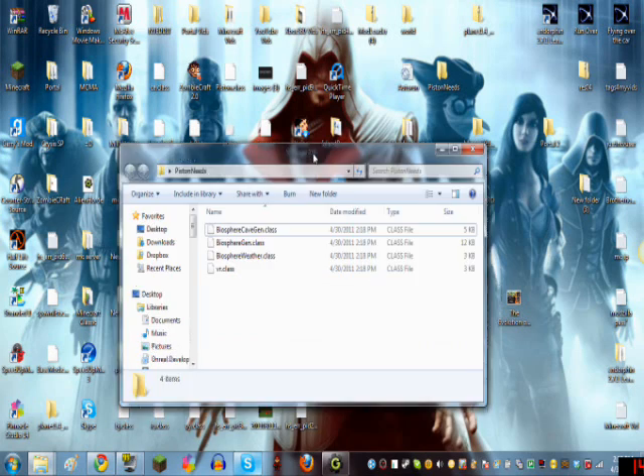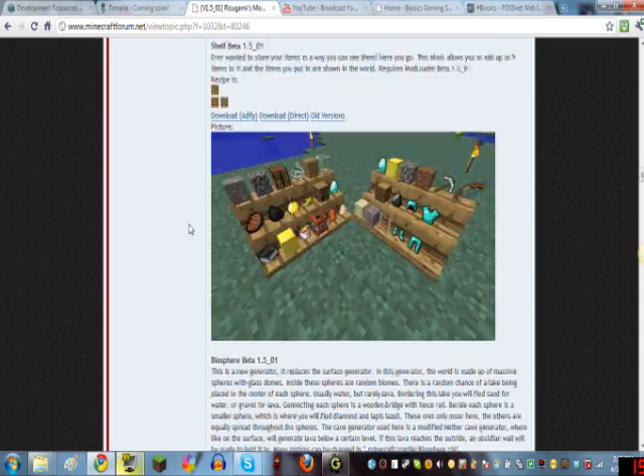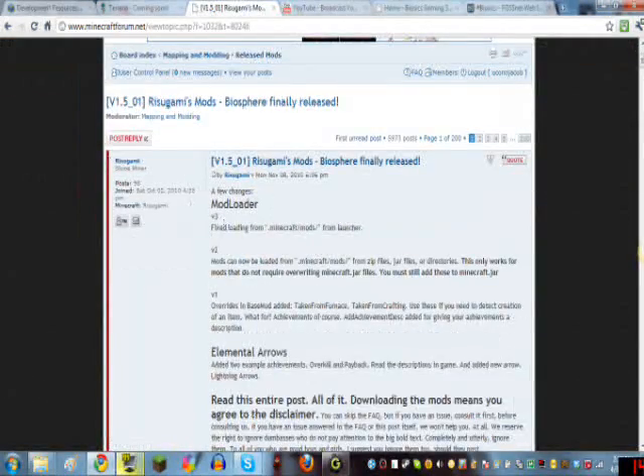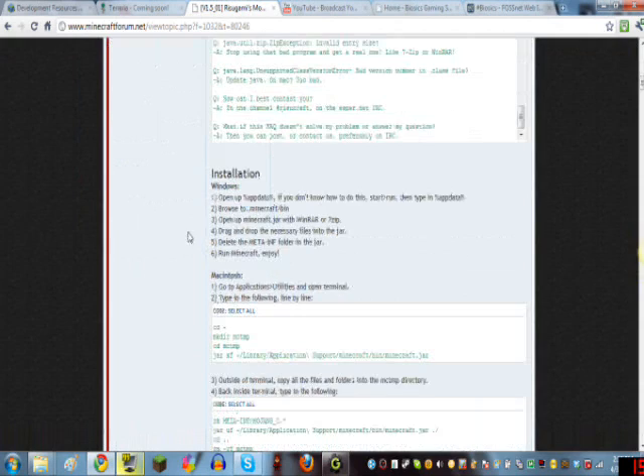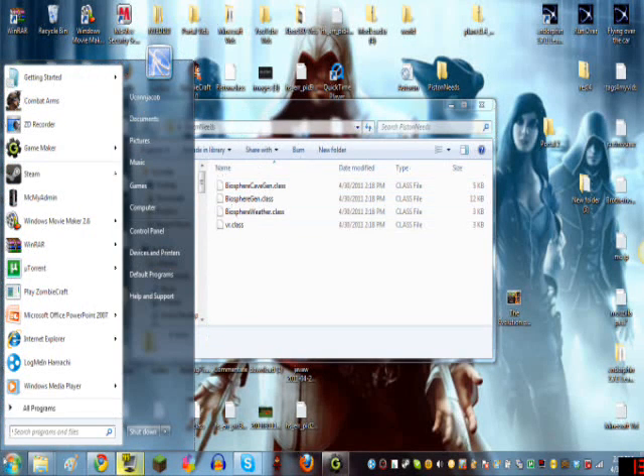Also guys, what you need to do is you first need to have the base mod — the mod loader, I believe it's called. Let me scroll up here on the forum post. The mod loader — you'll need the mod loader. It's right here. You'll need to install it. It's easy to install. What you do — I'm not going to redo it — but all the stuff that's in the folder, you extract it into a different folder, an unzipped folder, and then you put that into the Minecraft.jar.